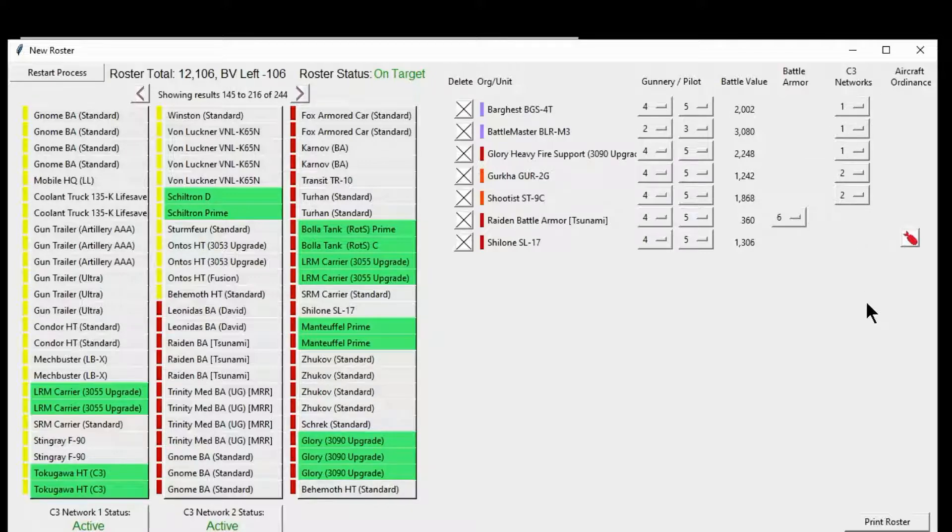Everything's all set. We look over here and it says roster total is 12,106. It says I'm 106 points over, but I have a 1% variance, so I can actually be 12,120 points and still be considered within that variance — I am on target. And when you're on target, you get a button down here that says Print Roster. So let's go ahead and hit that.